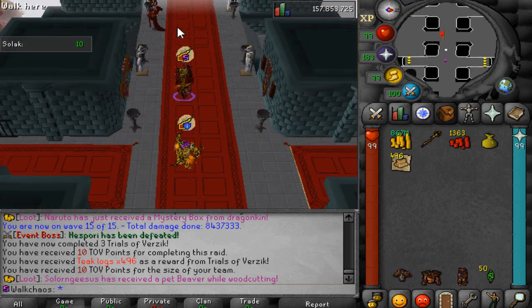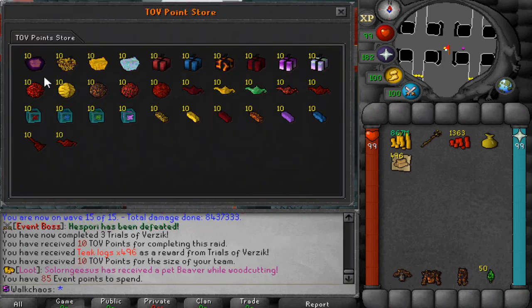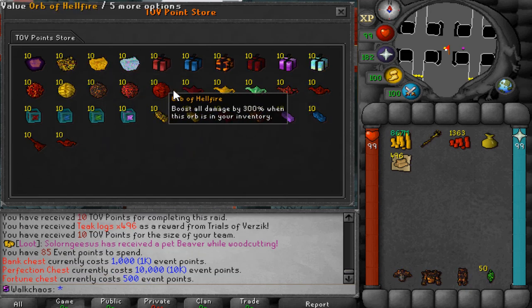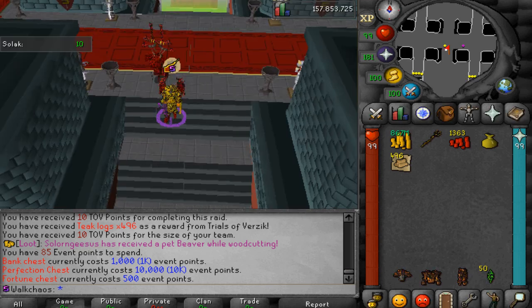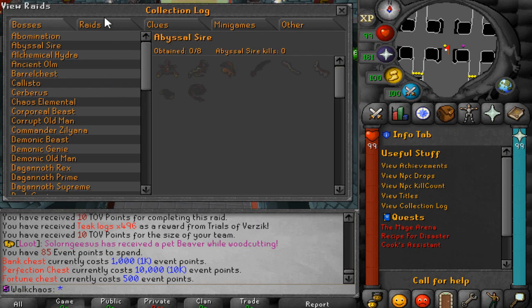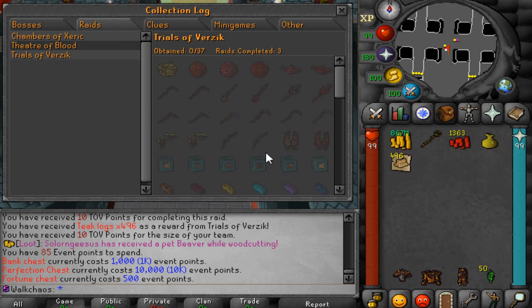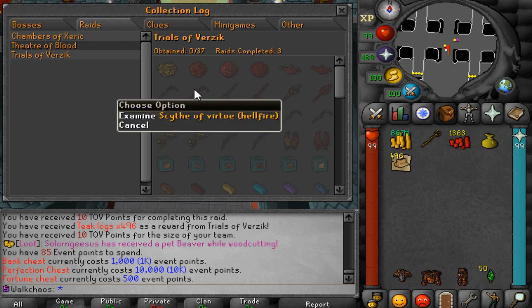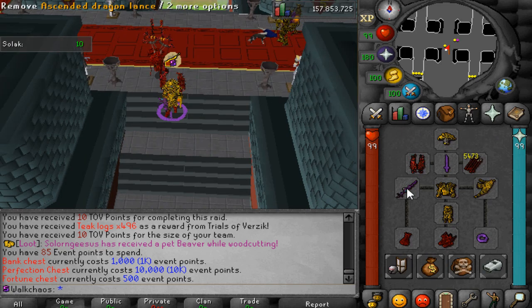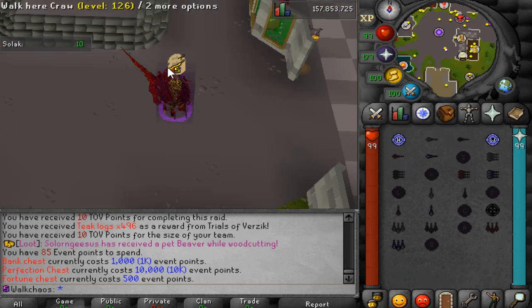One cool thing to show you is the brand new shop. If you get unlucky with drops, you can go to the Monarch Verzik and open the custom TOV shop, where you can spend event points. We've got 85 points from three raids and you can purchase custom orbs, chests, and more. You can also click the magnifying glass to check out the drops — go to the collection log, then Raid, then Trials of Verzik to see all the beautiful new items. Importantly, most items in Warscape have custom effects, which is a really cool feature.